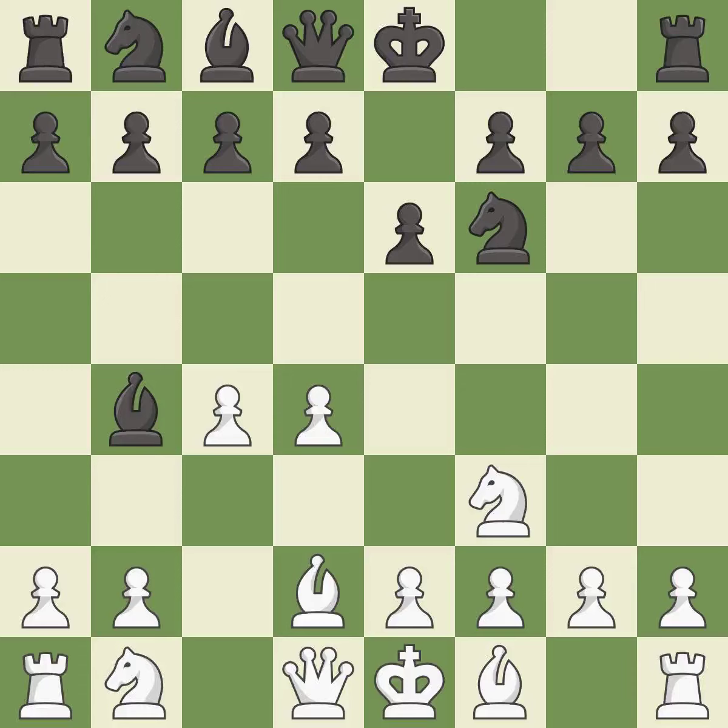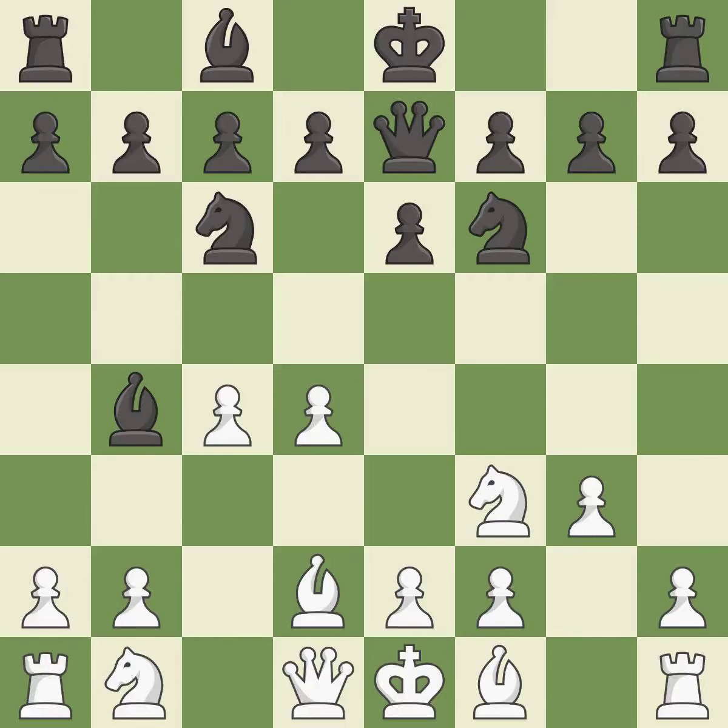Bd2 stops the check and offers to exchange dark-squared bishops. Qe7 develops the queen and protects the bishop on b4. The bishop is ready to be developed to an active square. This activates a knight by developing it off of its starting square — it is the last book move. The opposing bishop is kicked by a pawn and must now move or be captured.